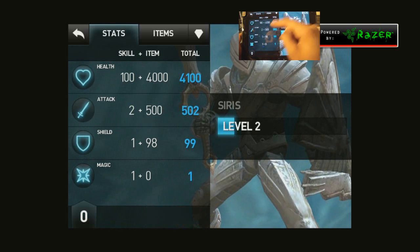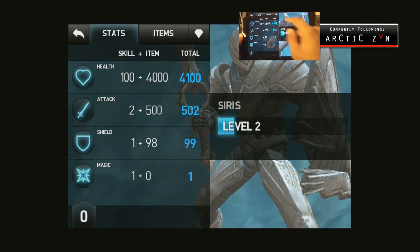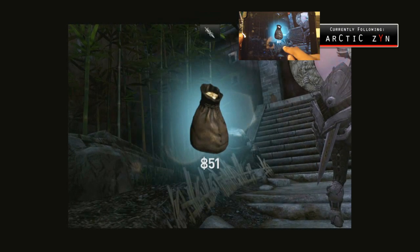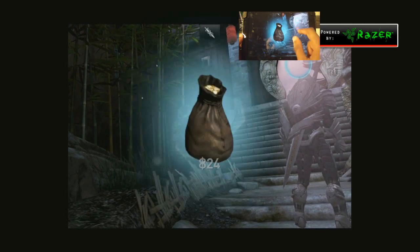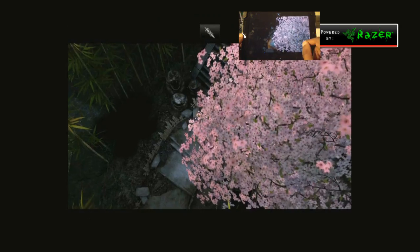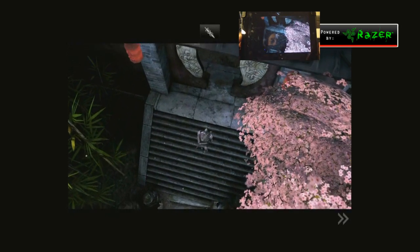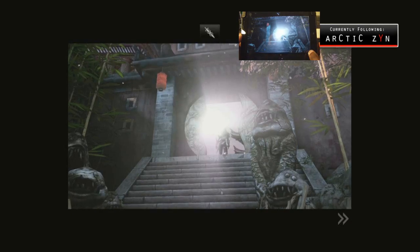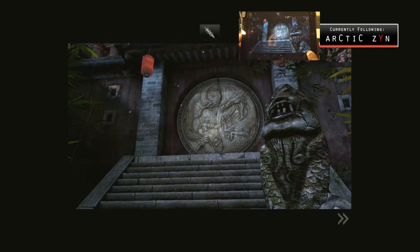After you level up you can put different skills into your health, attack, shield, or magic. I leveled up my attack and health on my main character — I typically go all attack, but maybe on this playthrough I'll mess around with magic and shield to make a well-rounded build. I prefer going all-out attack, though. So I defeated those two guys and now we're going inside this lady's palace.